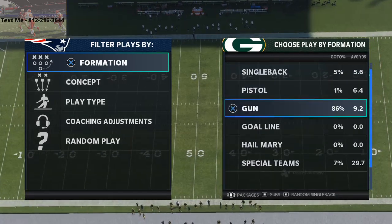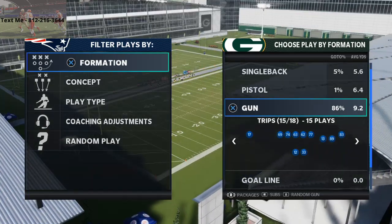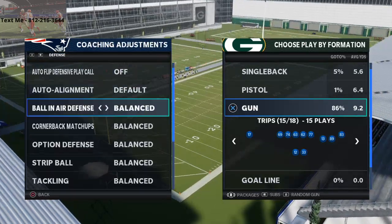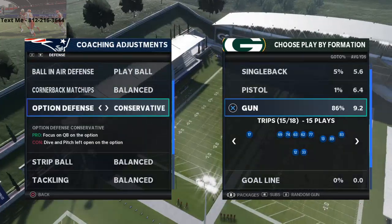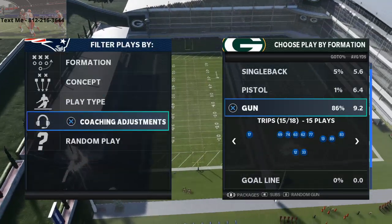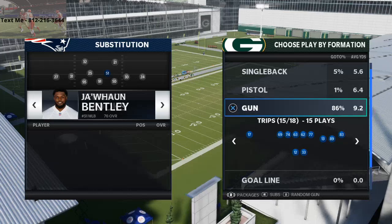So we're gonna take a look at this. This is a play from the Gun Trips Formation. This specific play can be found in the Cardinals playbook. It can also be found in the Panthers playbook, and what we're gonna be looking at here specifically is why this is such a good Cover Three beater.